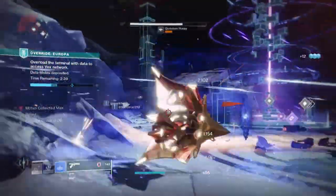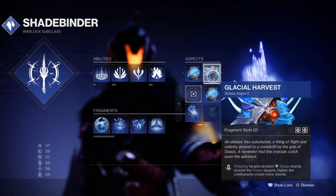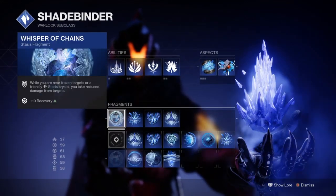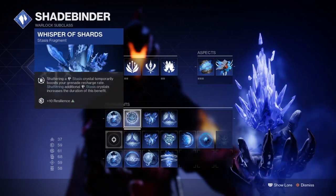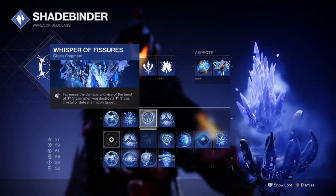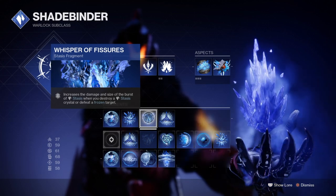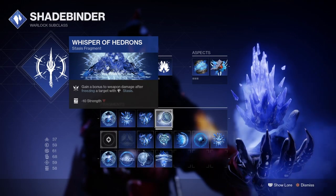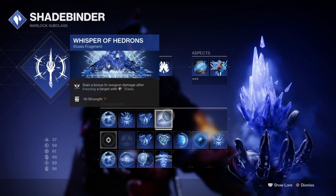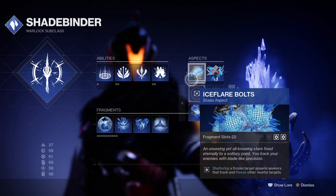The subclass we'll be going for is the Shadebinder for the two aspects it offers. We have the Ice Flare Bolts aspect, which allows seekers to appear and track multiple enemies, and then the Glacial Harvest aspect that will reward Stasis Shards to regenerate our melee energy. Both of these aspects will correspond with our sidearm and also the exotic armor we're using: Claws of Ahamkara. Instead of relying on Monte Carlo for more melee charges, we'll use just the sidearm and Glacial Harvest aspect to drop a ton of shards and build back into our melee.